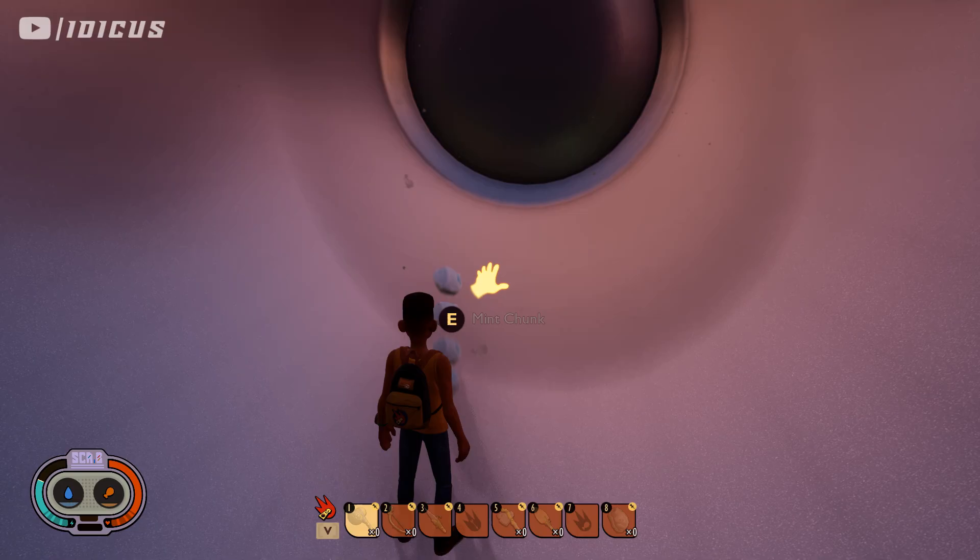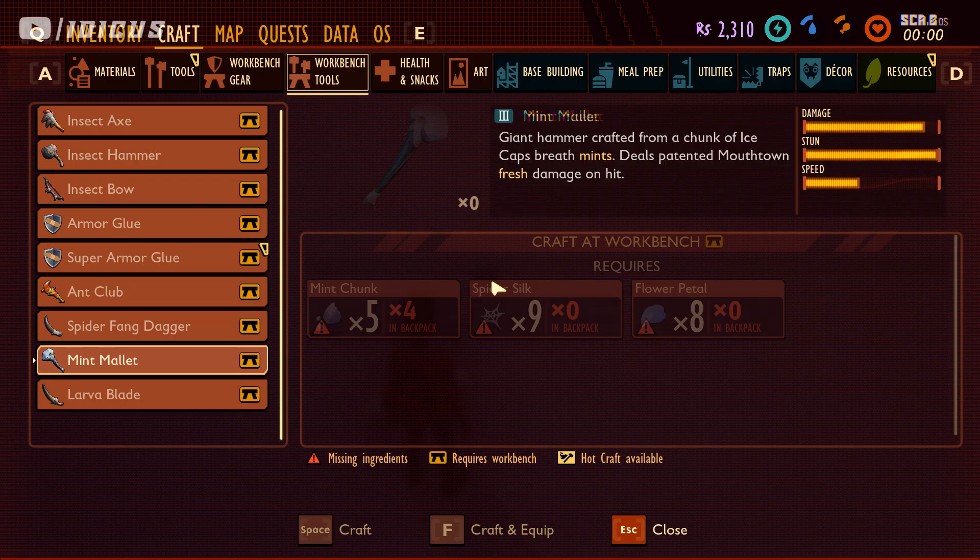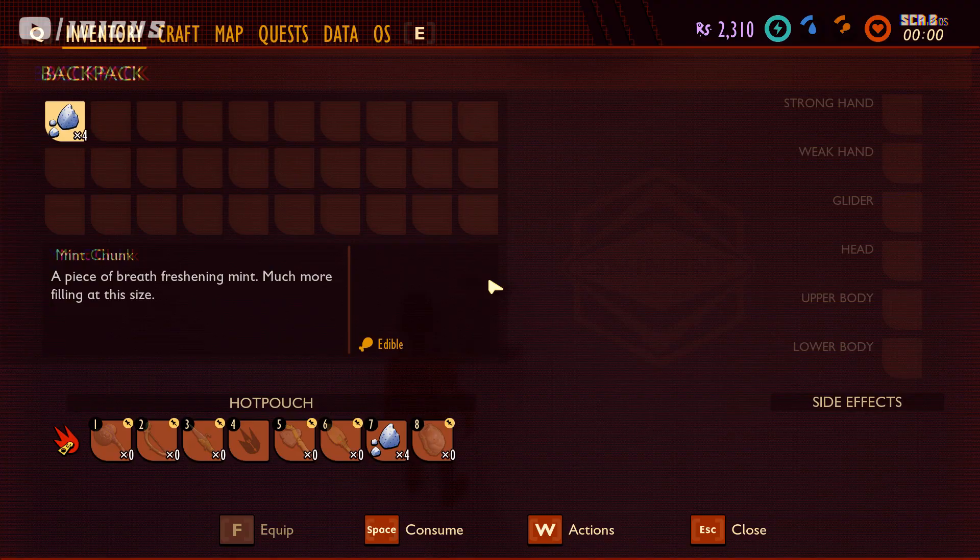I'm going to do it in this can so things don't go everywhere. What you're going to do is drop your stack on the ground. As you can see, I drop the stack and then pick one of the items up, and it thinks I have another stack — these are multiplying.